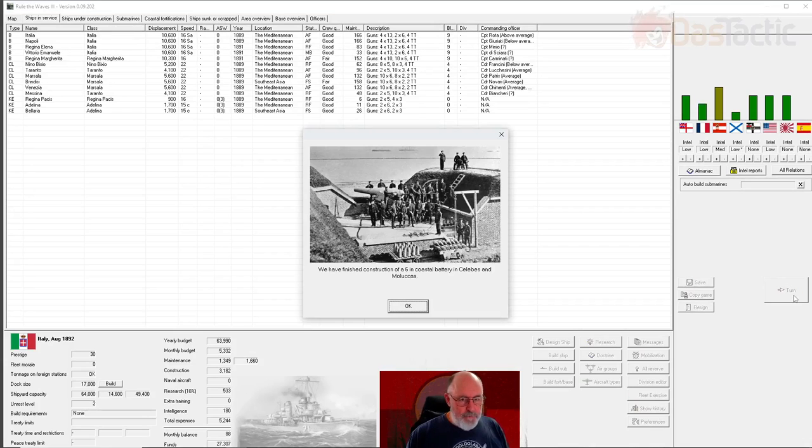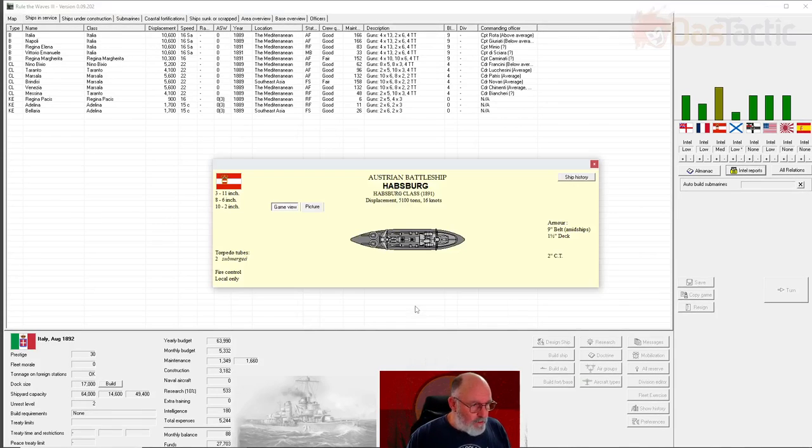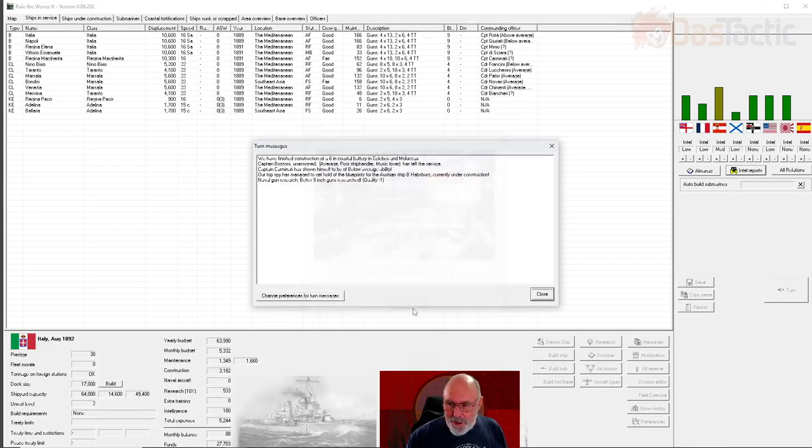We can see the budget is back into the positives because we're not paying as much in maintenance on the ships. End our turn - finished construction. Our top spies got hold of blueprints of the Austrian ship the Habsburg - we saw them just start designing this ship. It's 5100 tons, looks like an upgrade of the Monarch class, nine-inch belt armor, one and a half inch deck, two-inch conning tower, three 11-inch guns, and eight six-inch guns. I think our new Marco Polo will be able to take this on, though 11-inch shots will cause trouble.